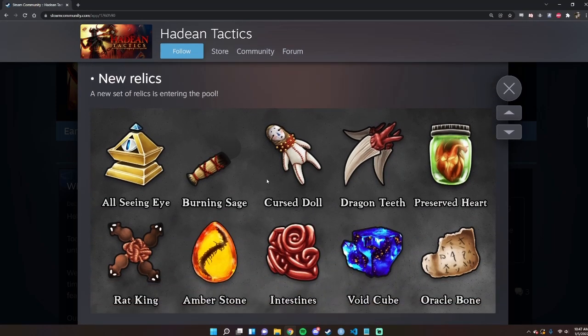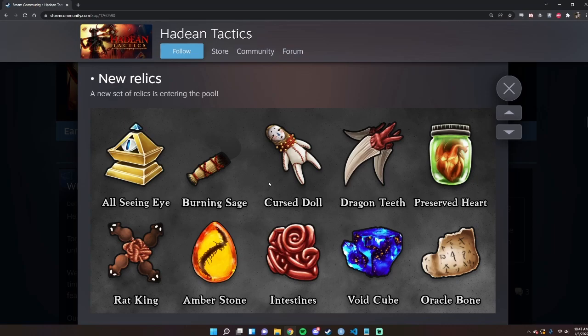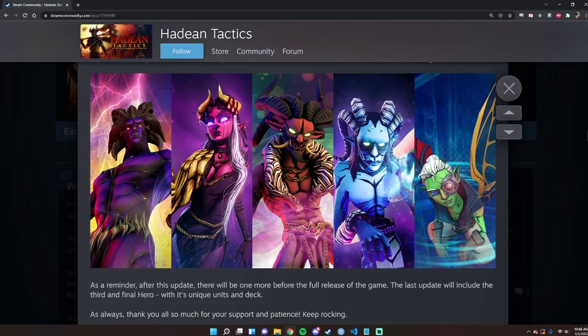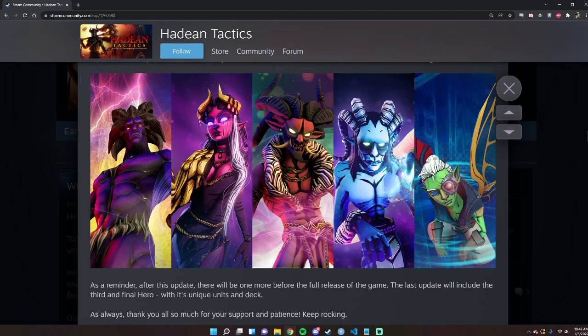They're also adding 10 more relics, which is very cool to see — more relics is always a good thing. They will also have wallpapers available as Steam trading cards, and this update is coming out soon. That was Haitian Tactics! Leave a comment below and let me know what you think. I plan to keep playing it and will probably be live on Twitch at twitch.tv/overeaseyvan. Don't forget to subscribe and like the video — thanks so much for watching and I'll see you next time.